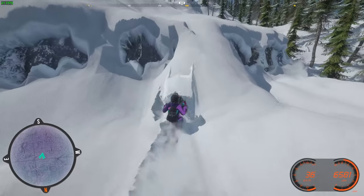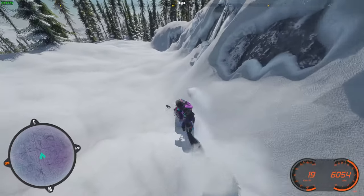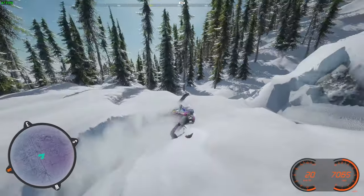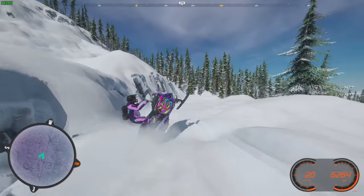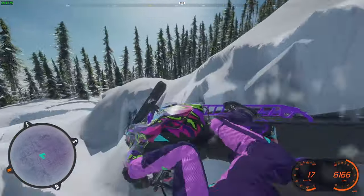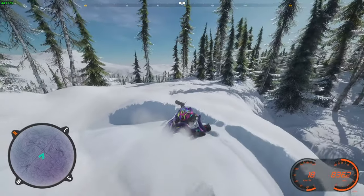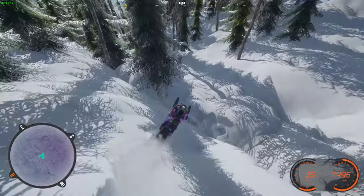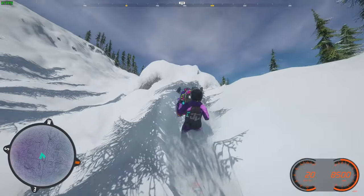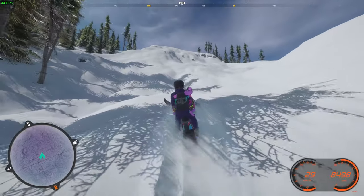Even on a stock sled it's pretty impressive what just changing the leaning does. You're able to hold your front end down a lot harder, which is half the problem in this game — it's just keeping that front end down. And when you get in those lean circles that are hard to pull out of, you can pull out of those a lot easier. You're able to keep the sled going on things you'd normally get stuck on just because you couldn't lean hard enough.